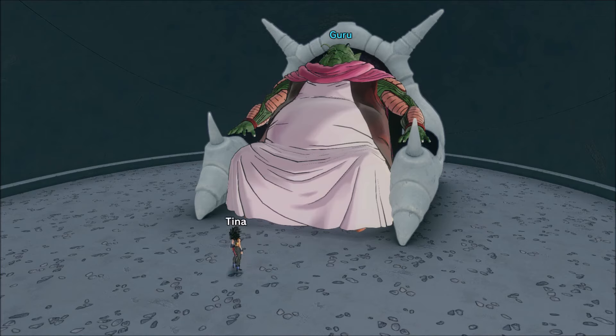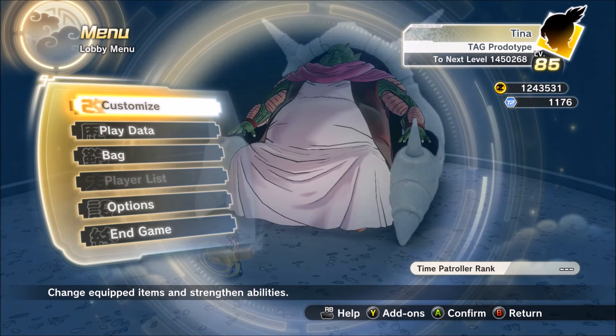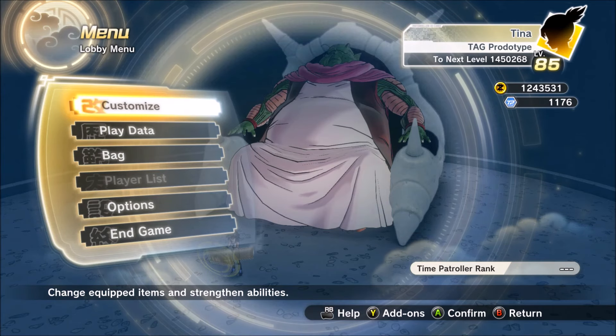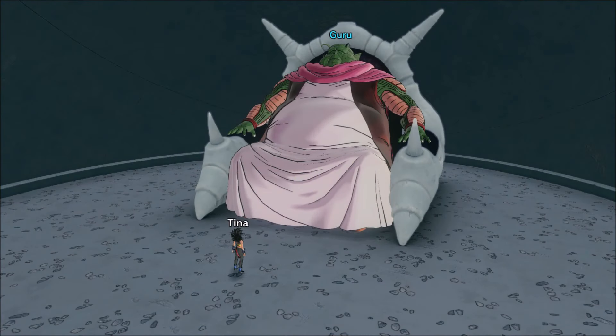Basically what happens is throughout the levels between 80 and 85, he'll give you missions throughout that little gap. I'm level 85 right now, and I can go from 85 to 90 at the moment — just look how much XP you need to get. You need almost 1.5 million XP just to get to the next level. So basically once you get to level 80 and he unlocks your ability to go up to higher levels — up to level 90 and up to level 100 — here's what you want to do.